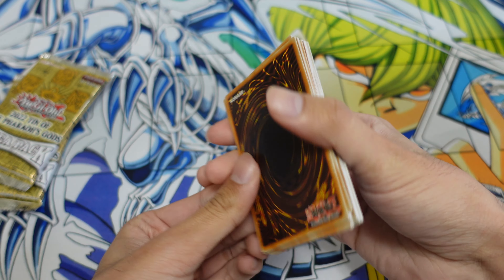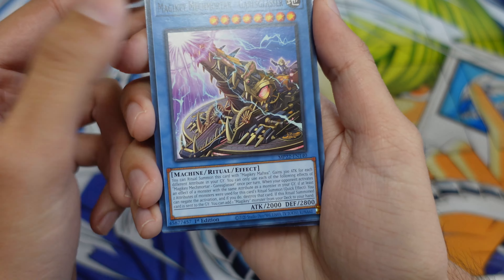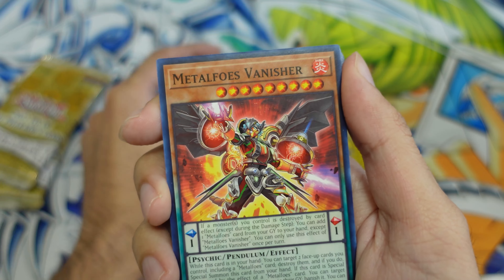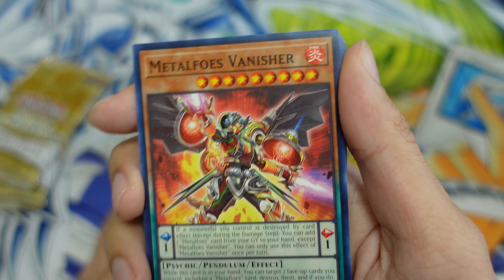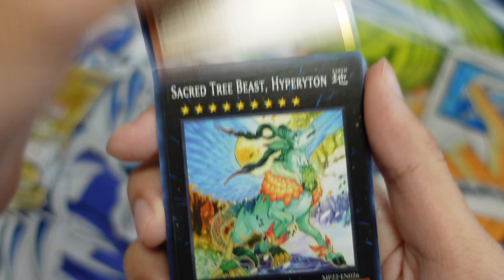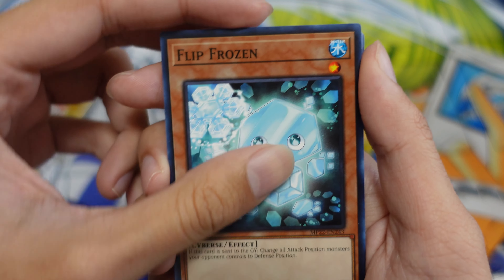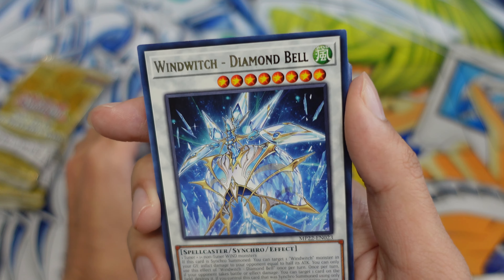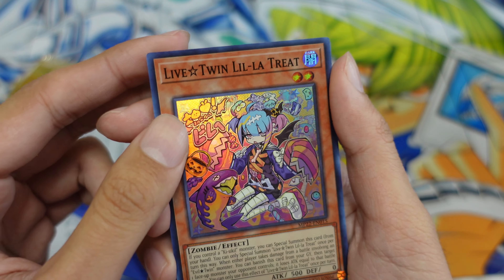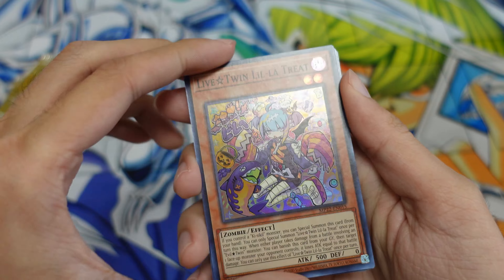Pack one — what will we pull? We have a common Basil Rose Shoot, Magic Key Mech, Mortar Gears, Glasser — these modern Konami names I cannot deal with — Metal Foes Vanisher, Sacred Tree Beast Hyperyton, Flip Frozen common, Wind Witch Diamond Bell is our rare, and then supers are up next. Live Twin Leela Treat — I forgot what set this came out in but I do have this card.